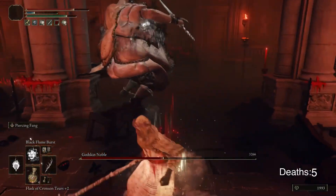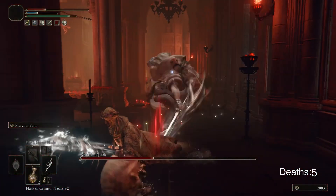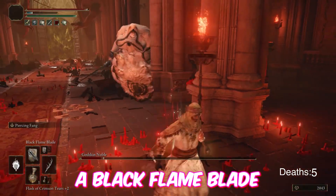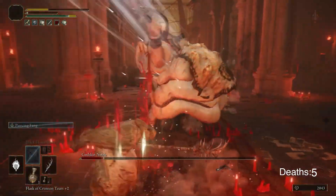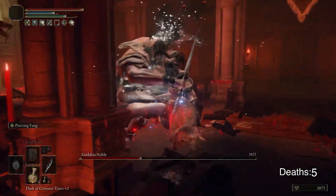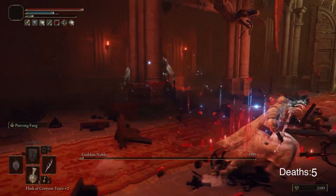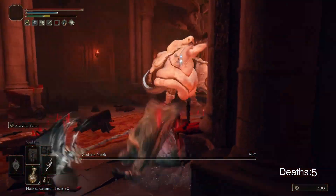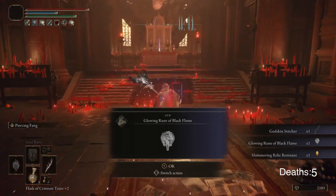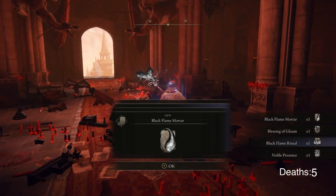Come on — I believe I'm waiting for Black Flame bleed. I'm playing this so dumb but it never works. Okay, that sucks. I'm playing this like a sissy but I'm kind of scared of this guy, I won't even lie. God, that attack is so scary. Godskin Stitcher, Glowing Rune of Black Flame, Shimmering Relic, Black Flame Mortar, Blessing of Gloom, Ritual, and Noble Presence — let me check these out real fast.